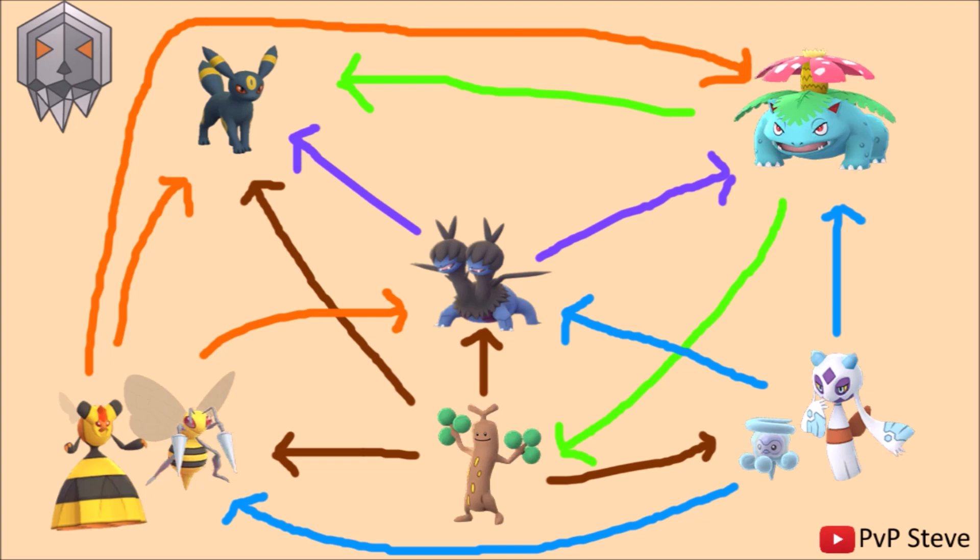Sudowoodo has Counter, which is basically the one reason why it's the premier Rock type in this cup. If you want a Rock type, Sudowoodo is your guy. You could go with Makuhita or something that beats Ice and Grass types, but Sudowoodo is solid. It's going to be beating down the Ice types, Zweilous, and the Bug types — though the bug matchup isn't fully clear-cut, as Beedrill can flip it in the two-shield. Sudowoodo loses to Grass types, and it does beat Umbreon because of Counter damage.